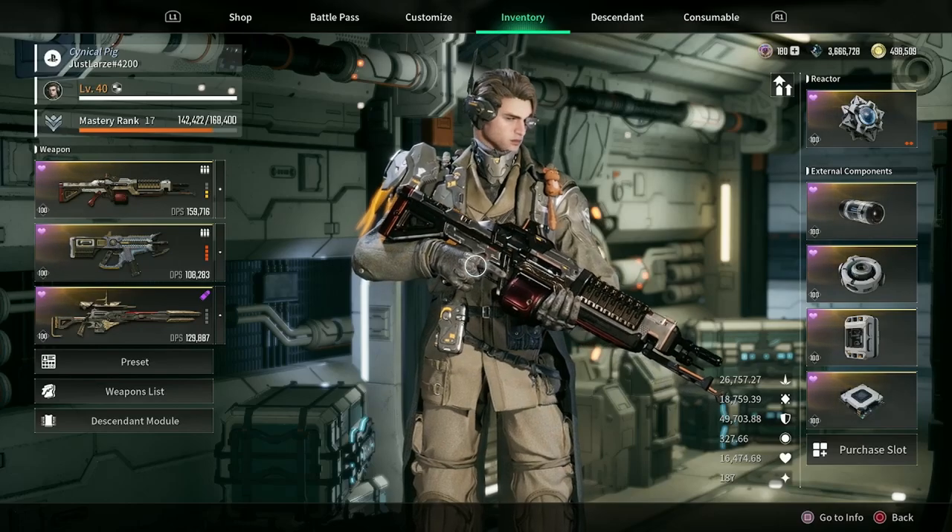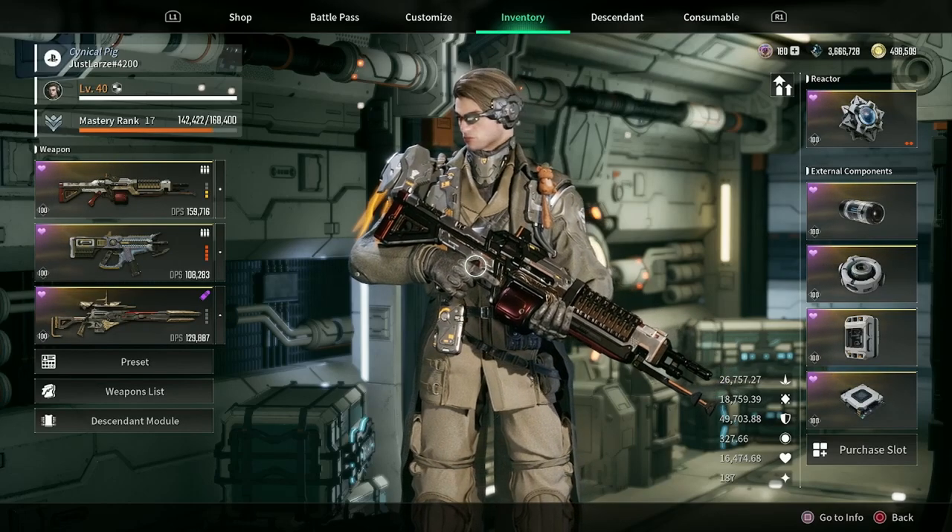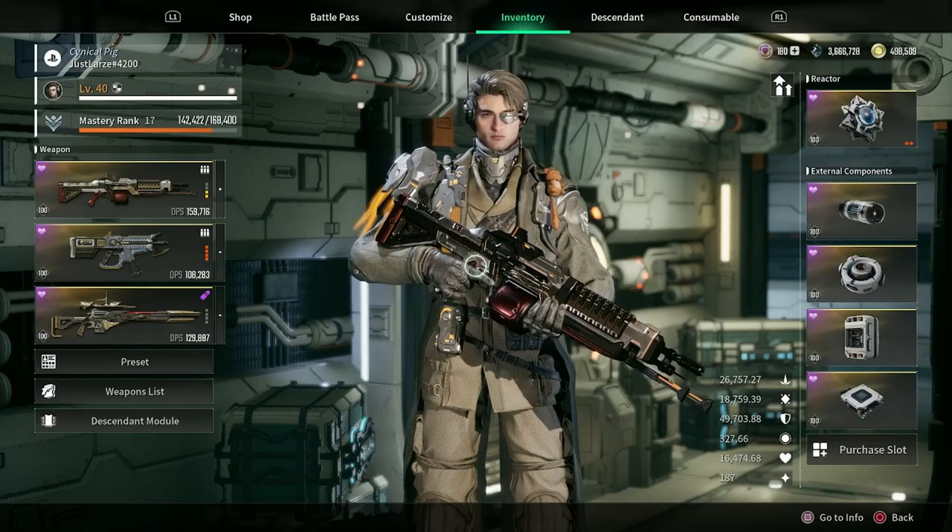Greetings fellow descendants, my name is Lars, and today I want to talk about crystallization catalysts and energy activators. Specifically, I want to talk about three key materials that everyone's going to need to farm, and where the best places to farm each of them is.